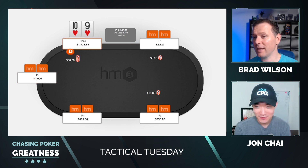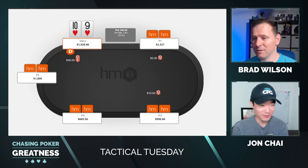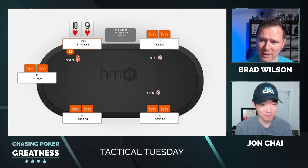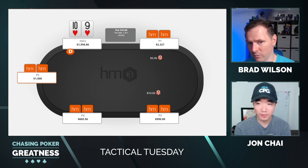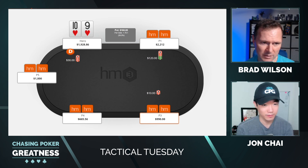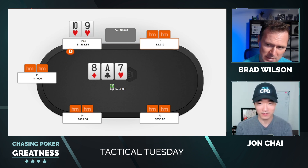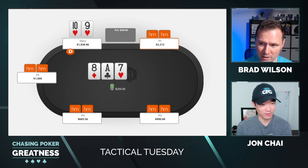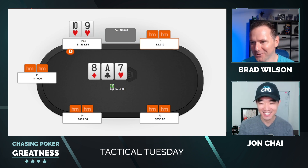Strong value is the hardest hand category to make — it's really easy to make nothing, fairly easy to make a pair, but making a really strong hand is rare indeed. We start out with an open from the button with 9-10 of hearts, a hand that makes strong hands. We get 3-bet from the small blind. We start the hand about 200 big blinds deep, around 2k in front of us, opponent also has 2k. We get a good flop: ace of clubs, 8 of diamonds, 7 of hearts — an up-and-down straight draw to the nuts plus a backdoor flush draw.